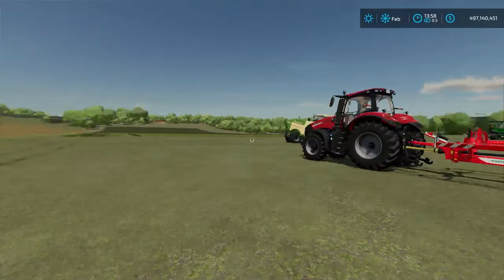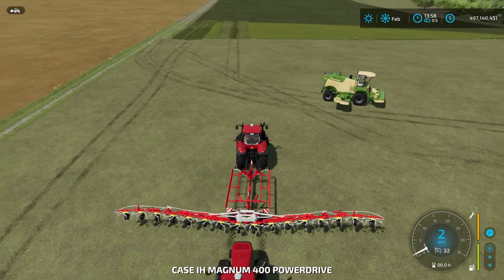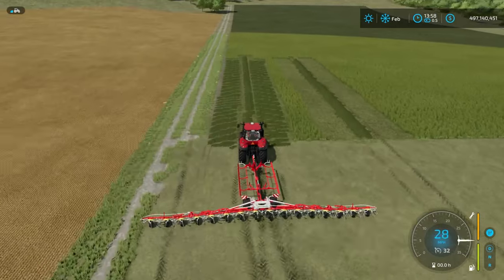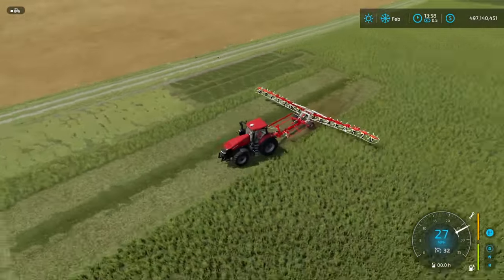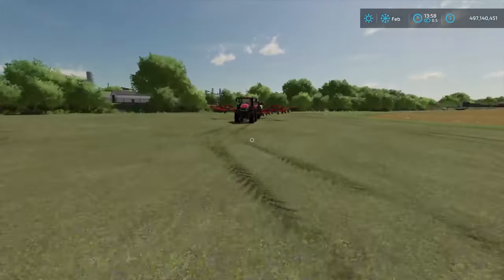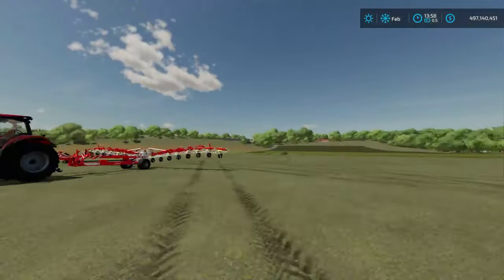To make hay from grass, you have to ted it using a tedder, found in the store. The tedder turns the grass and dries it into hay. As you drive the tedder over the grass you can see the color change — grass has a darker color and hay has a lighter color. Same as grass, you can either bale hay or pick it up with a loading wagon. If you bale hay with a baler that has a wrapper, it will not wrap hay into silage — it will bypass the wrapper and give you hay bales.